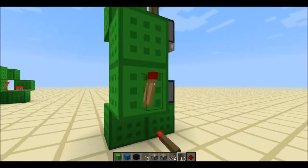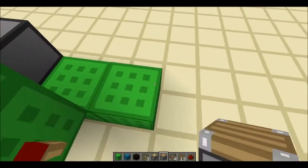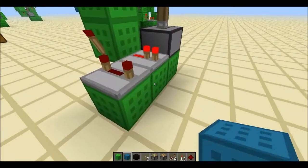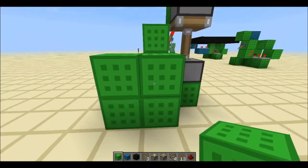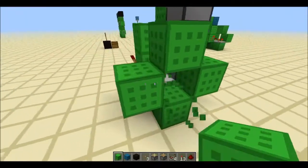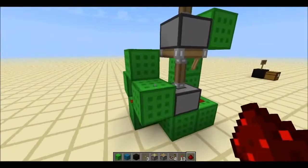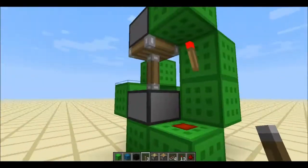We come over here — we're going to have a redstone torch there, two blocks, and then one repeater here with no ticks, and one repeater here with four ticks. Come over here and we're going to make a little plus sign shape — like this, like this, and like that. Put a piece of redstone dust there and a piece of redstone dust there.